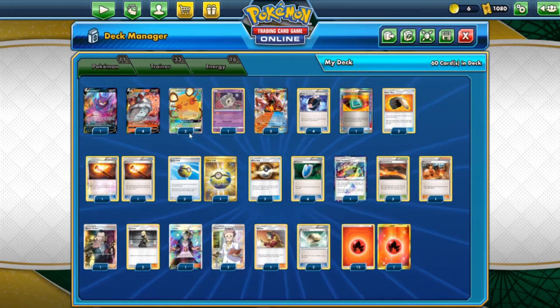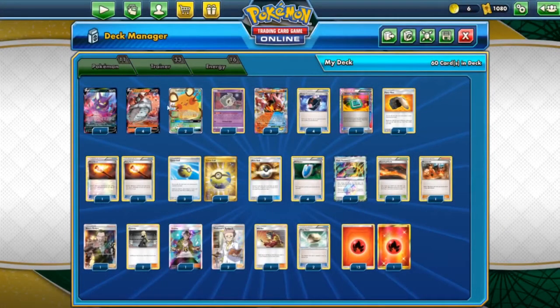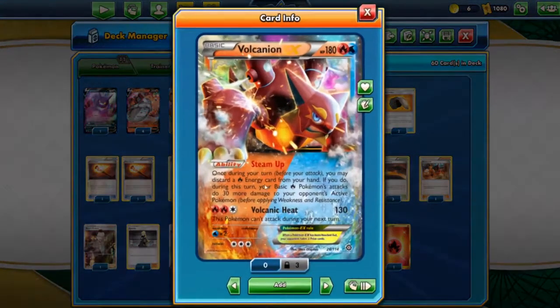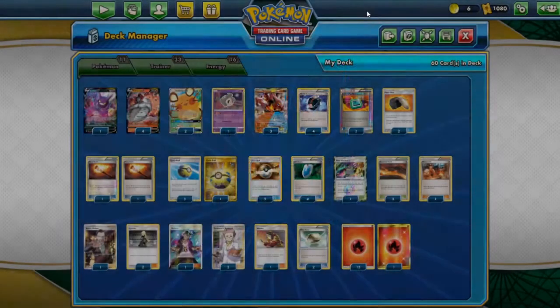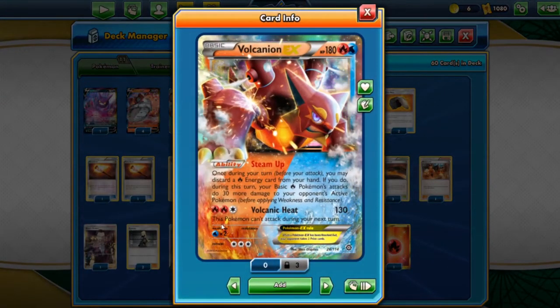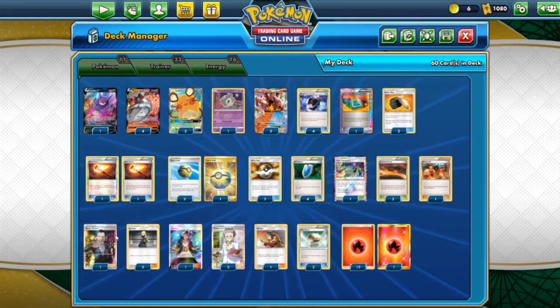This deck has a lot of draw power and discarding, which I think is a very consistent way to attain maximum damage on Surging Flames. We play one copy of Blacksmith for emergency Fire Blast if we need it, and for when Volcanion EX needs to attack - which is not a bad attacker at all. Volcanic Heat deals 130 damage, though this Pokemon can't attack during your next turn. It's a very good backup attacker when your opponent plays Decidueye V, since Decidueye's Deep Forest Camo makes it immune only to Pokemon V and GX. Since Volcanion is a Pokemon EX, it can damage Decidueye.